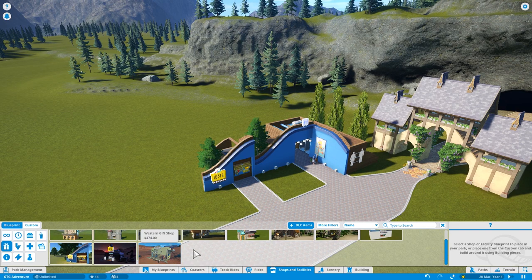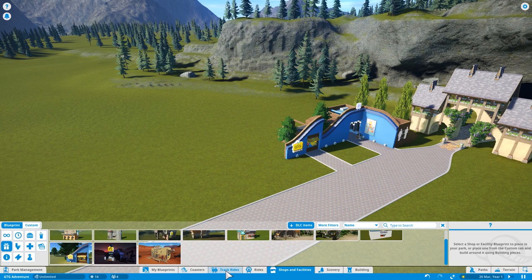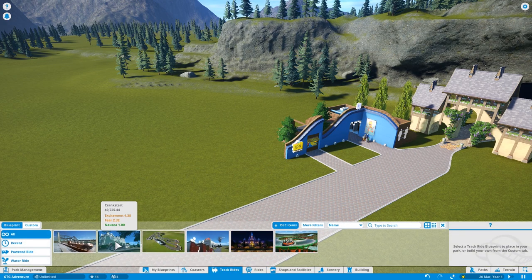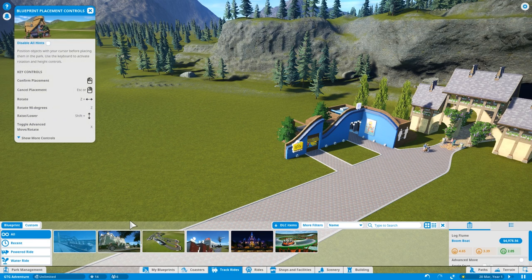We need some trees - let's do some decorating after. First things first, I want some kind of ride. Ooh, that could be fun. How much money do we have? I don't think there is a money element - we have unlimited money. It says down there in the bottom left.